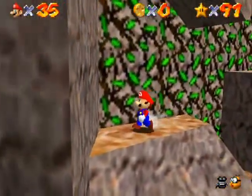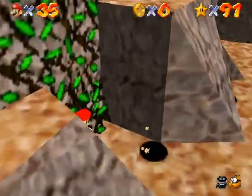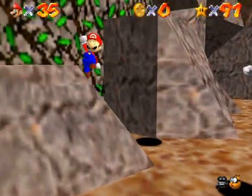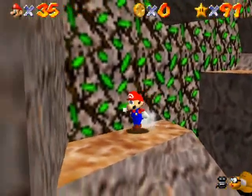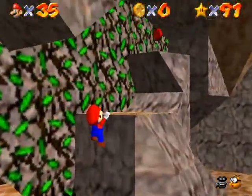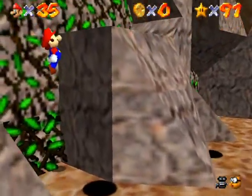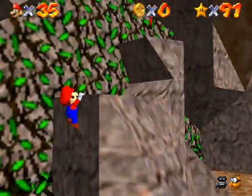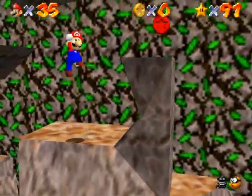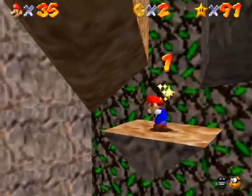I'm going to take this way around the mountain because the other way is pretty precarious, and this is much, much safer to get through. Even though I'm having issues getting through even this for some reason. I just want to backflip. I thought I could grab that ledge from there, and I was not doing the side flip like I wanted to.